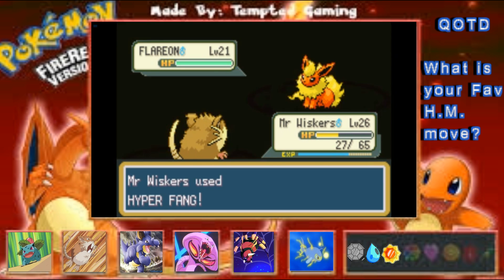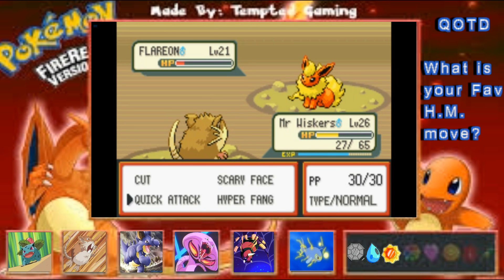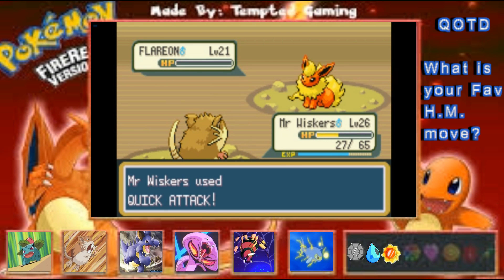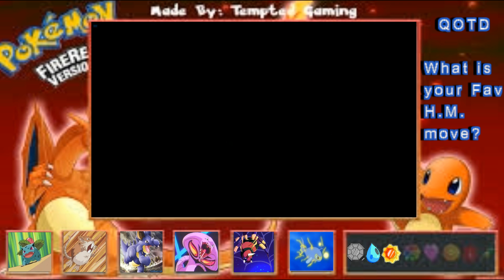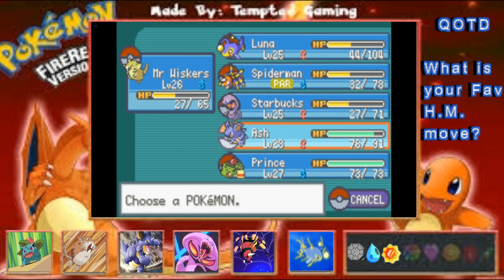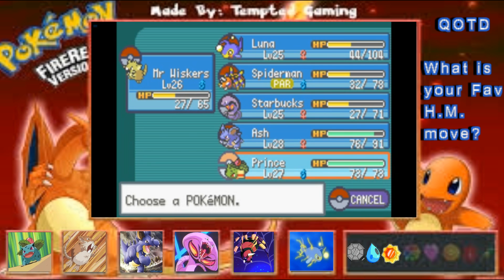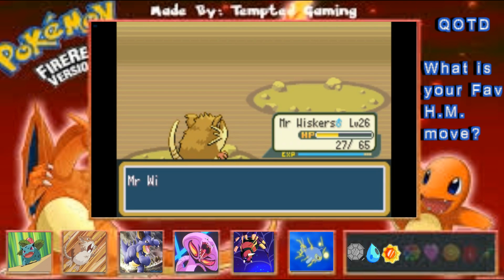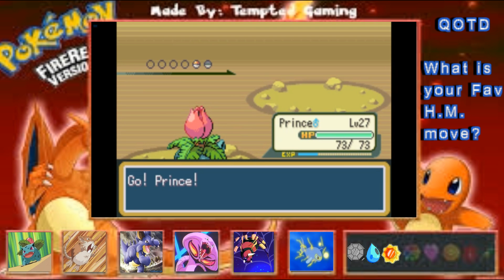Do not get burned because that would suck — I know you have Guts but Guts with a burn kind of counters itself, I think. Polywrath — that's a little bit intimidating because we don't have anything really to hit you with. Oh wait, we have Prince — never mind, we have Prince, it's all good. I forget you're down there sometimes. We're just gonna Razor Leaf — oh, I think we're gonna miss. Water Gun — we're gonna eat that up for days.